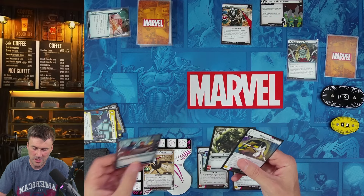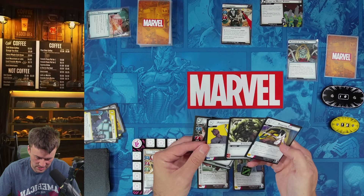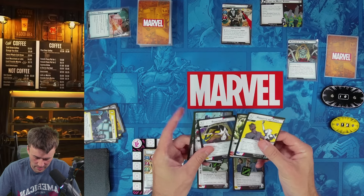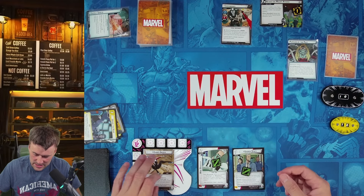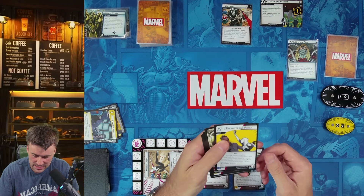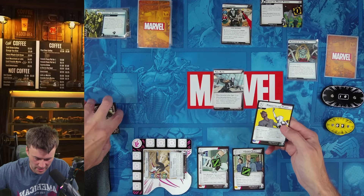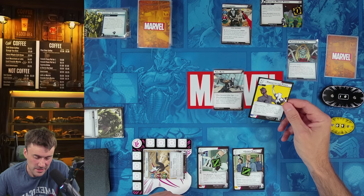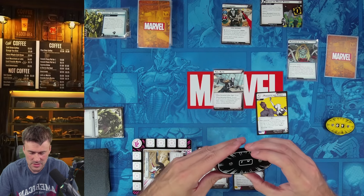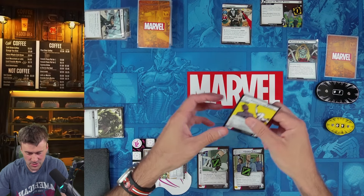We drew Pirouette and Punch and we're holding it. Crossbones attacks — one, two, three, four — we defend, taking one damage. A card is revealed from the encounter deck. We use a double to play Pirouette and Punch: deal damage equal to one more than the number of boost icons, so two boost icons means three damage. Crossbones drops to seven life and we cancel the one-revealed effect. Great card.